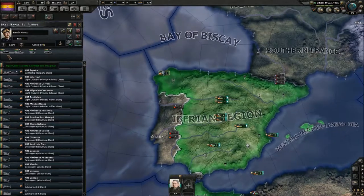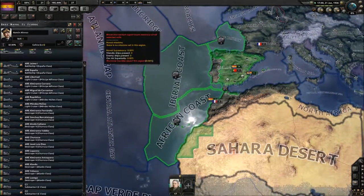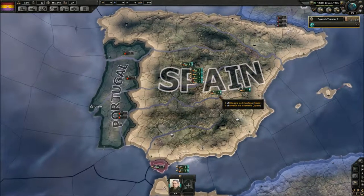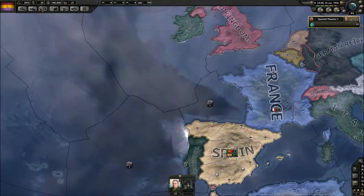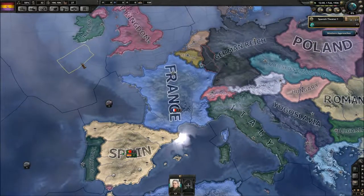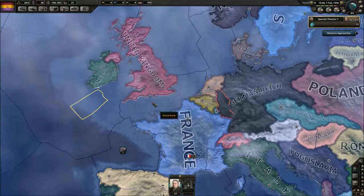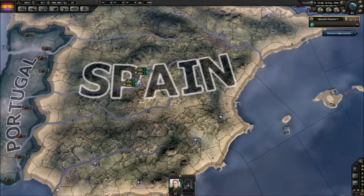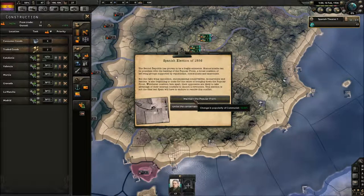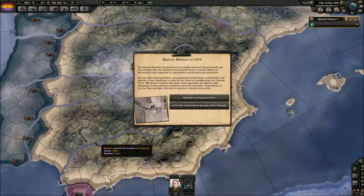We don't have any fleet commanders, so let's appoint one and then we're gonna go convoy raiding — so when the civil war breaks out we're gonna be prepared on the sea front. So yeah, now it's just pretty much a waiting game. We're gonna accumulate some political power. We could try to influence France to make them the French Commune, which happens sometimes, but I don't think it's really worth it. That's pretty much all we could do — we could try to construct some bunkers where we know the front's gonna be, but I don't think that's a real idea either.